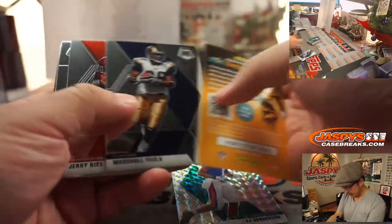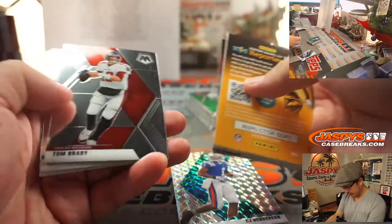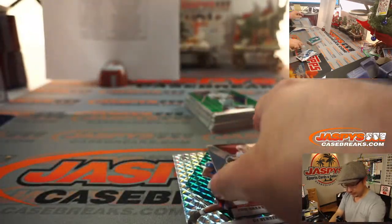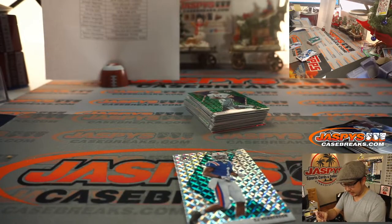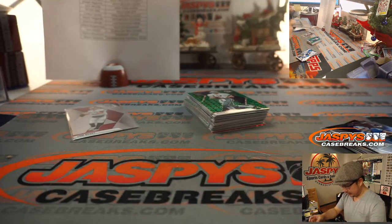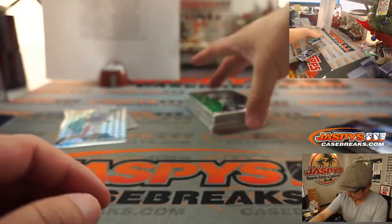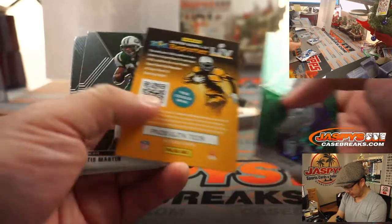We've got C.J. Henderson rookie parallel. Let's ship that Brady — Corey with the Bucks gets the Brady. This is the mosaic parallel for C.J. Henderson and the Jaguars — that's for Adam. These greens will ship, of course. There's Staubach.